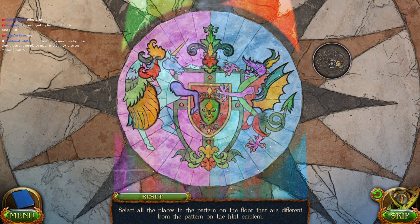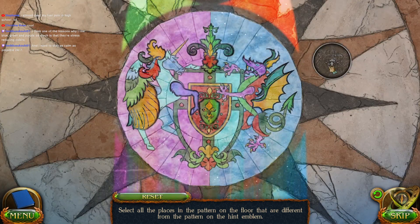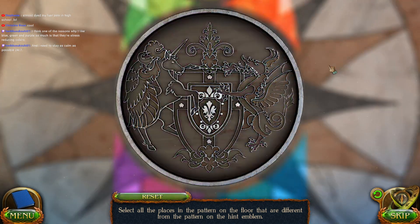Blue, green, and purple are stress-reducing colors? That's neat to know. I think there's a lesson in that, you know what I mean? Surround yourself in surroundings that — thank you.